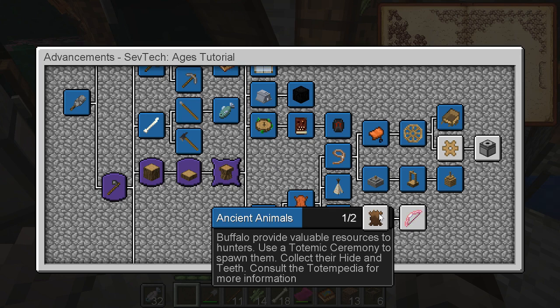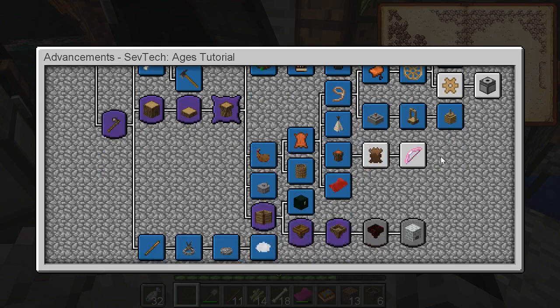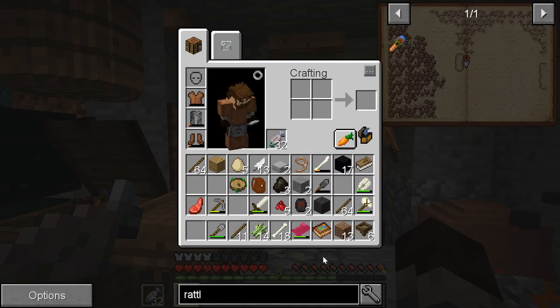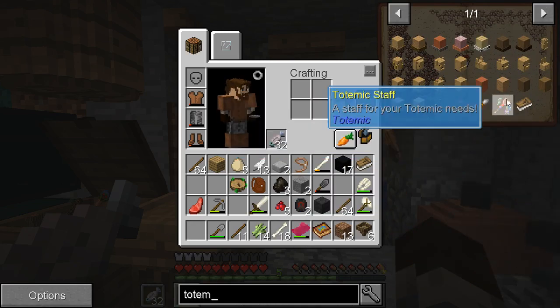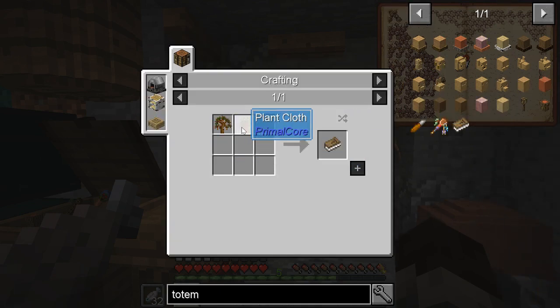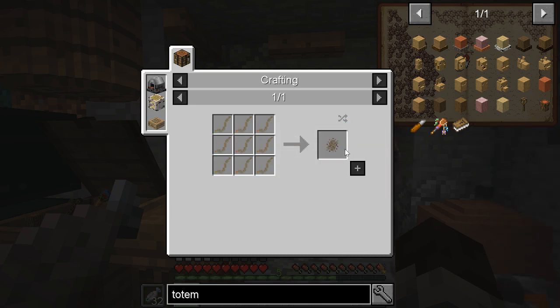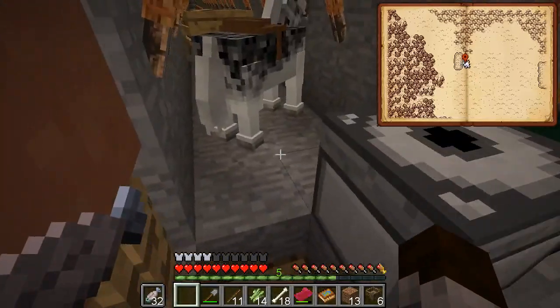So I need a totempedia. I need buffalo's teeth to make gears because no other teeth work, I guess. Totempedia - sapling and plant cloth, just twine. I got tons of that stuff. I'm not gonna use leather cordage - that stuff's expensive.